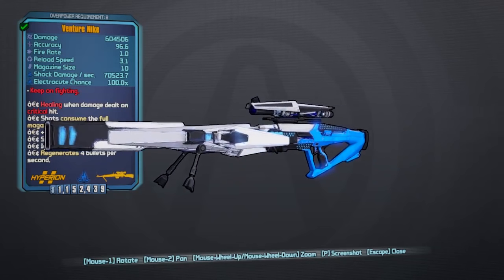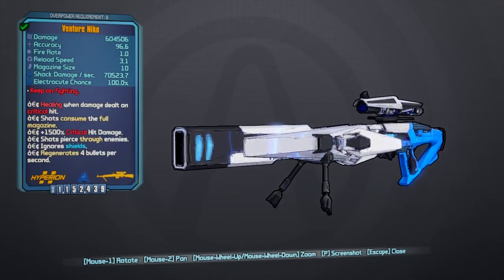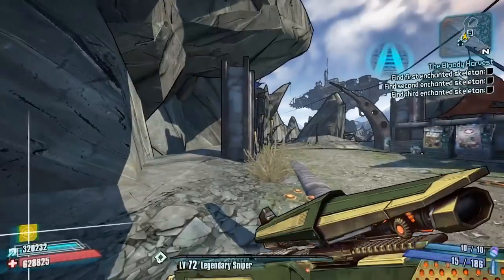I'll tell you everything you need to know about it in a minute, but let's have a nice look at it first. As I said earlier, I love the skin on this — the blue and white is absolutely lovely and makes it look really nice. That is the Nike, and we're going to be taking it to Sawtooth Cauldron to give it a try.